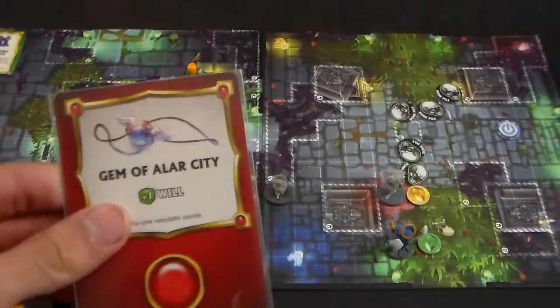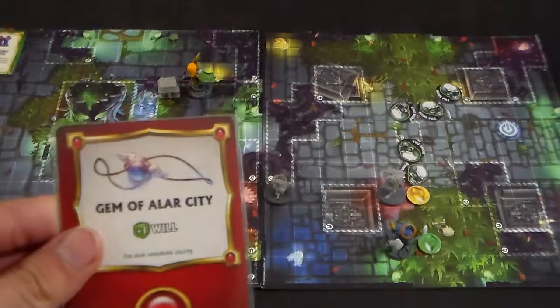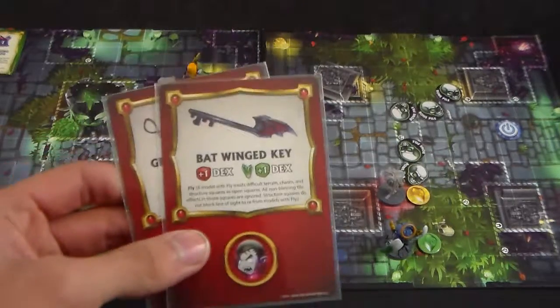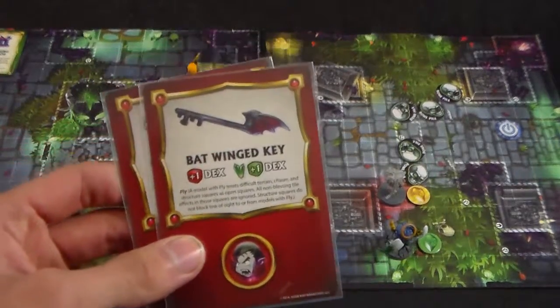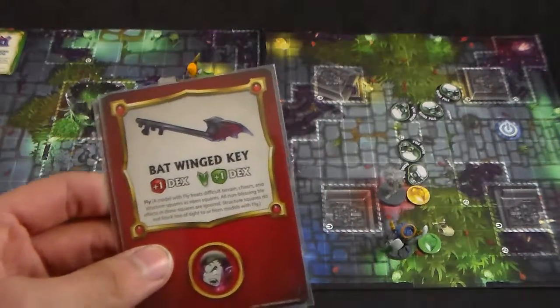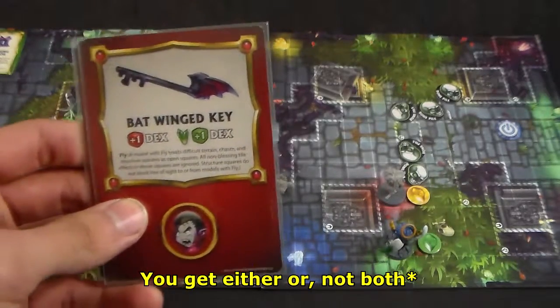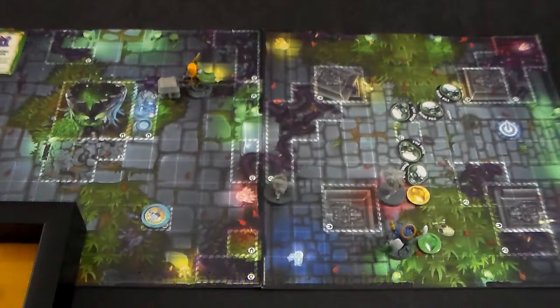Gem of Alar City — hmm, that's not great. And the Bat Winged Key, exclusive to our boss here. It's a plus one dex, and if you have green affinity, it's a plus another dex. The Celestial Herald and the Glimmerdusk Ranger both have green affinity. And it also gives you fly, which basically means you can ignore everything. We're going to keep those there, and this treasure chest is gone.